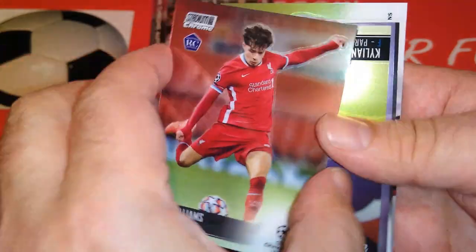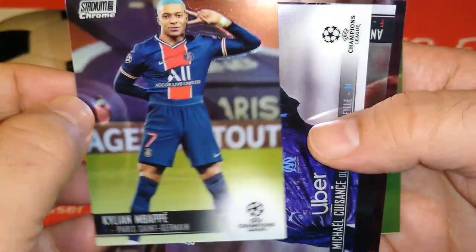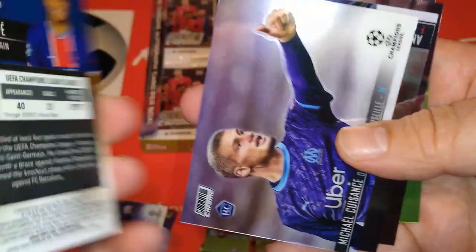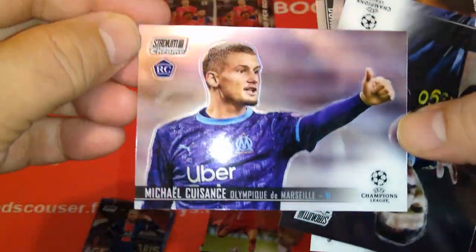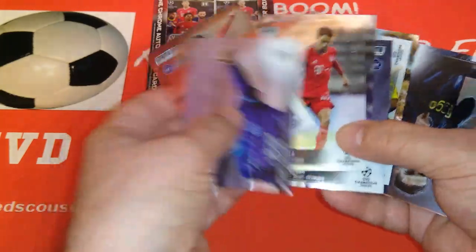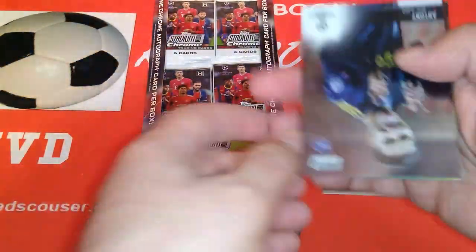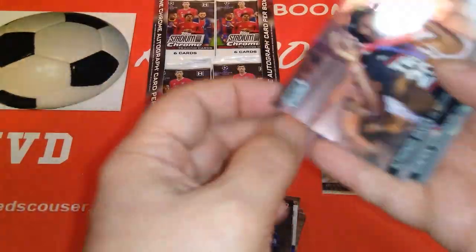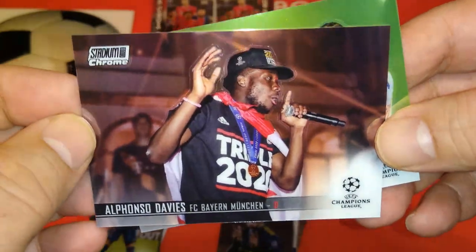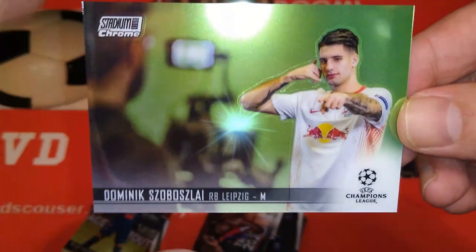Nico Williams — fantastic, we finally pulled the Red Men! And look at Mbappe — that's such a cool card, Mbappe with his blue hair, very very cool. Rookie Cuisance again — didn't we just pull him? Comparing them: this is the base, this is the refractor. This is Anthony for Ajax, another rookie. Alphonso Davies, Bayern Munich singing the treble season, and behind him is Zubujlai — a very nice card for the Hungarian midfielder at Red Bull Leipzig. Tons of RCs in this product.